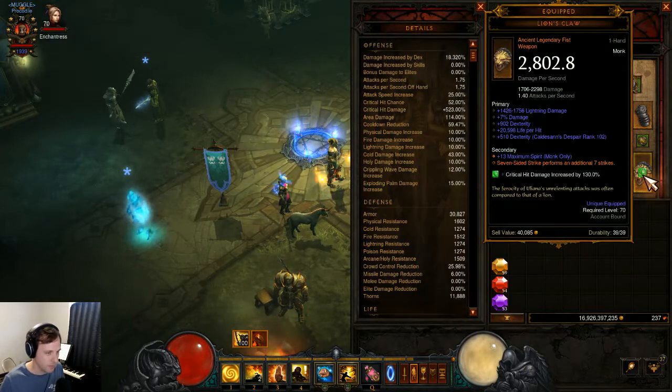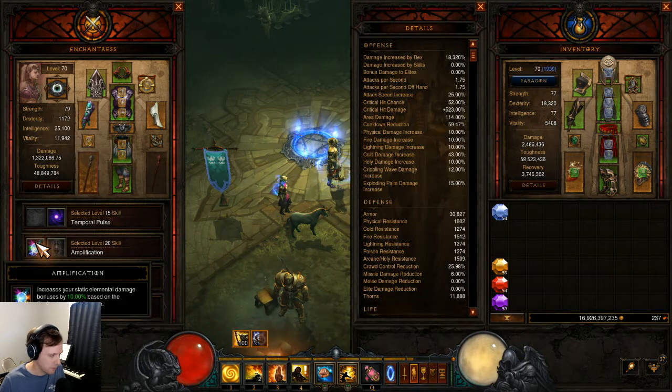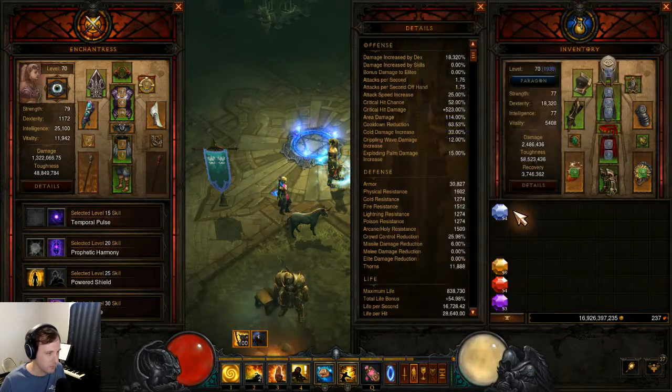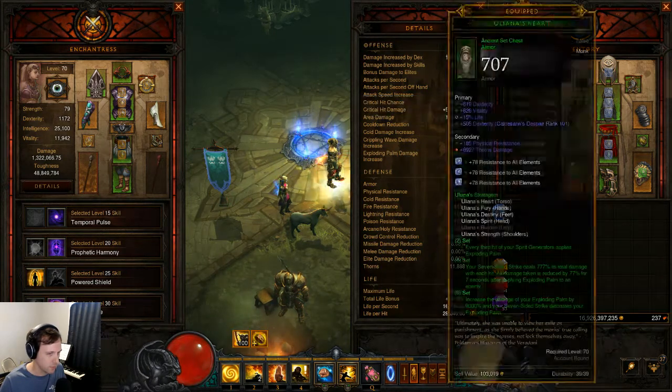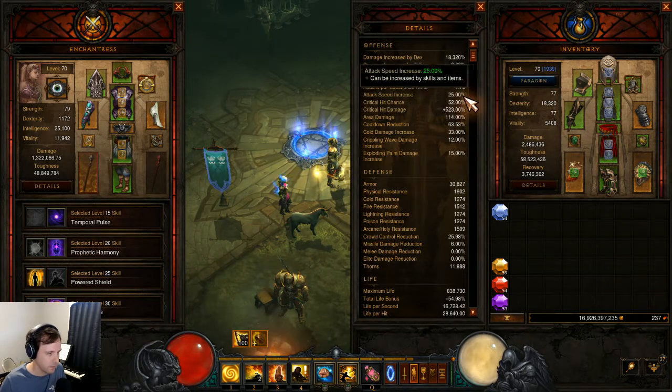The old one had cooldown and area damage. This one will not have cooldown — I'm going to put that on the Enchantress. Basically, you have the choice between cooldown or elemental damage. Elemental damage is what I would pick if you happen to have cooldown everywhere on gear, but I want this to be in the upper 60s when I have GoGok up, which means around 60 to 65 before GoGok. Almost every build, we want to have lots of crits. We want about a 10 to 1 ratio — that's optimal, but it doesn't really hurt your damage that much if you don't have it optimal.